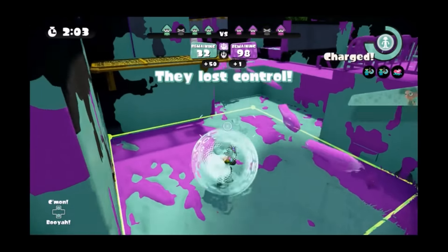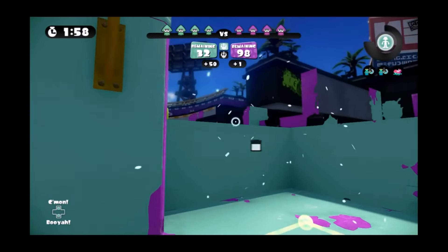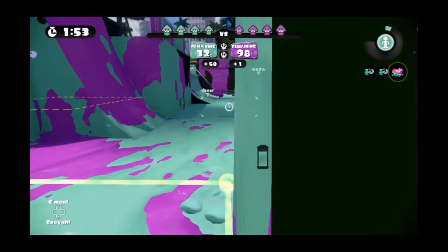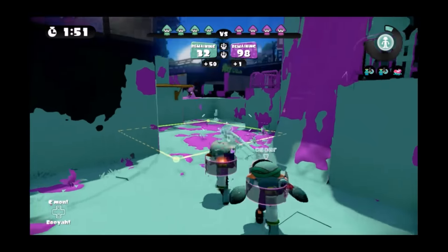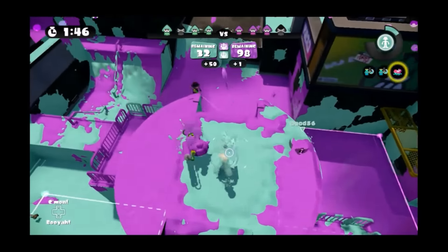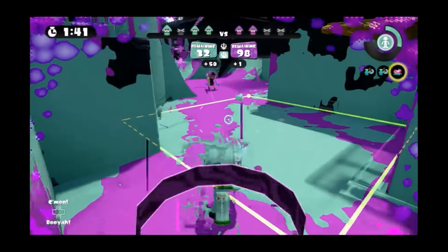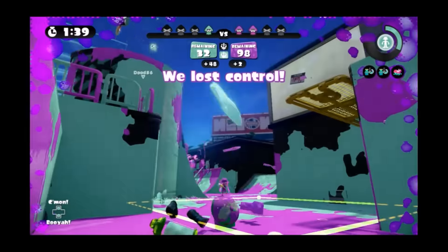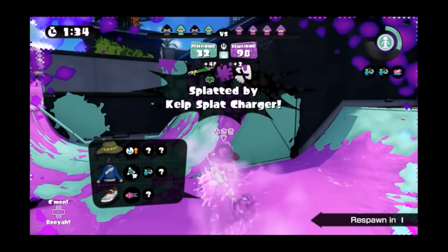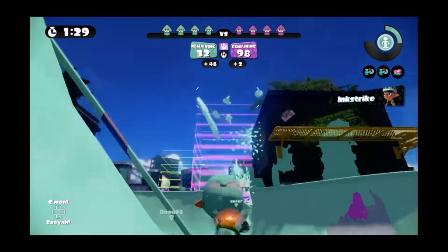If you have the ink strike, you want to call it in to clean up the zone anytime you can, once it starts getting covered up. If you're playing with the splatter shot junior like me, you have the bubble shield — you want to take advantage of that as much as you can. If you do have to jump into the zone, which is one of the most dangerous places, most times when I get killed it's actually inside there. Having the bubble shield on can protect you.